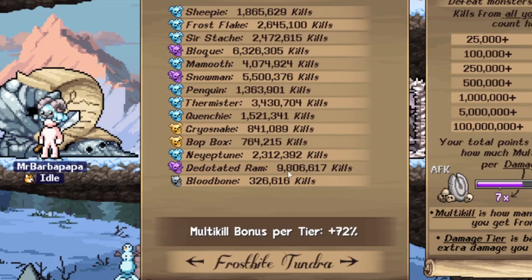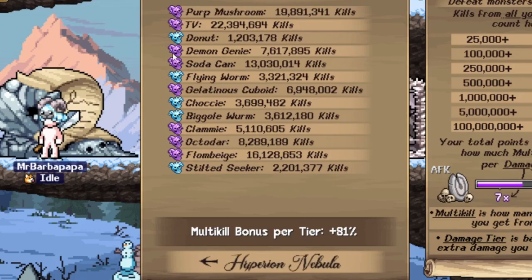9 million ram kills — Bookstaff killed like 3 million rams and got zero of the rings, which was not fun. He's using lab rings right now. I guess he'd go back to the lab soon anyway. And here are pretty high kill numbers: 19 million purple mushrooms, 22 million TVs, 16 million Flom Beach — pretty impressive.